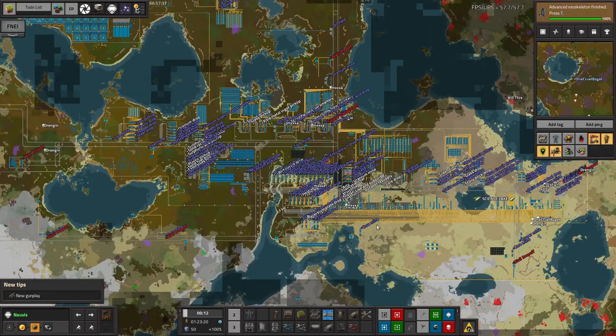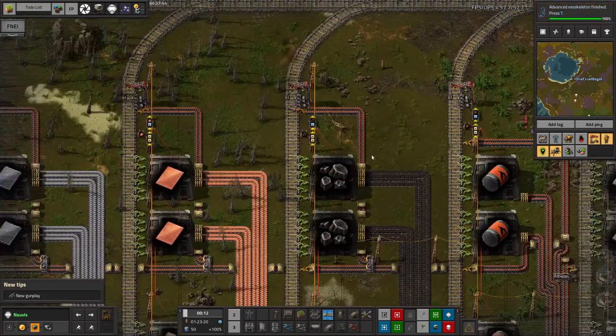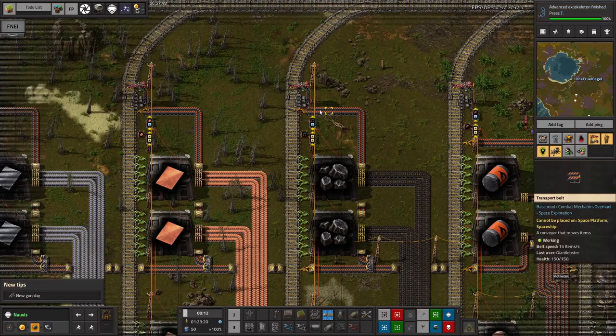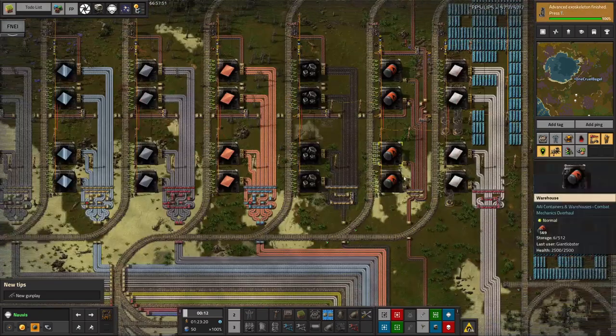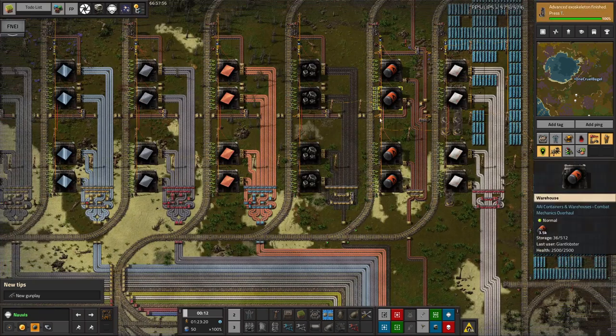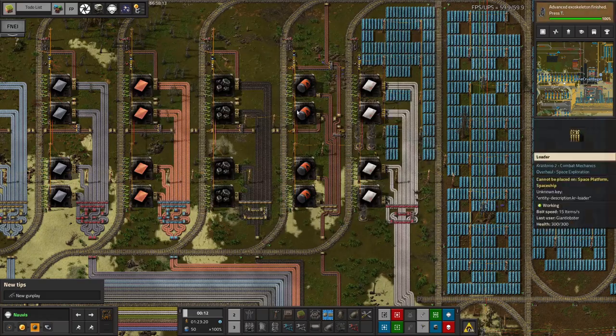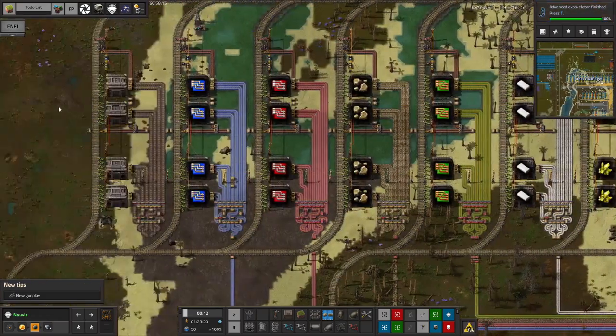That covers everything down here on Norvis. One interesting note: we decided to play this game without LTN, so a lot of our central areas like the bus drop-off station have a fueling system built in because we don't have depots. Trains need to fuel up at their stops, so there's a processed fuel drop-off point here. Processed fuel is pretty good — I think it gives as much acceleration as rocket fuel but you can make it from coal, and you get an extra boost to the amount of energy it holds. So that's being fed over to all of the trains over here.